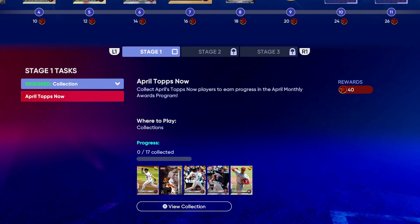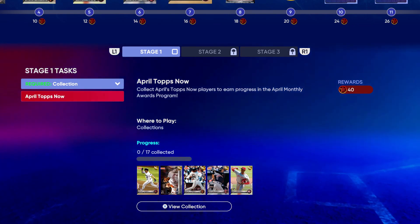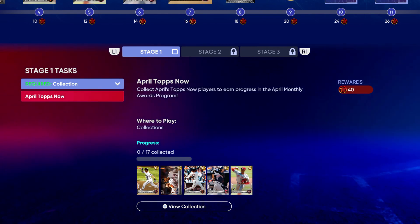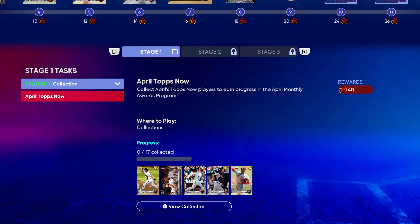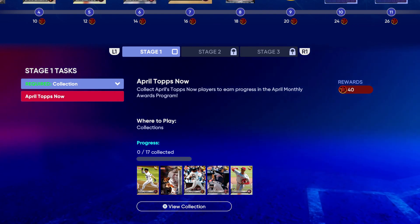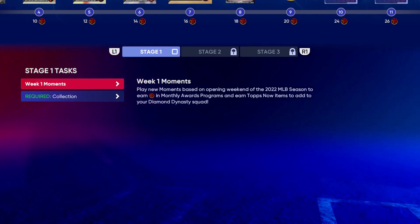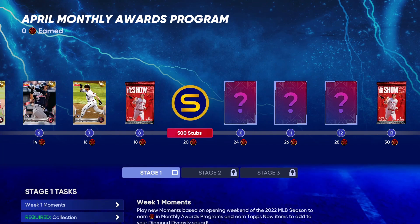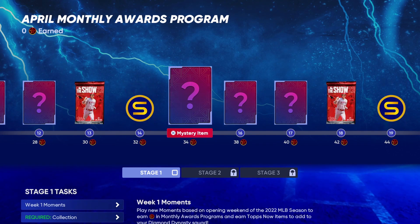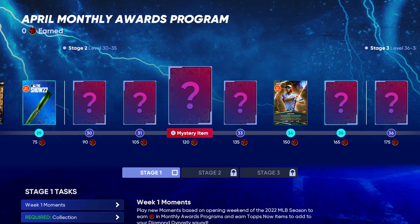Without those Tops Now cards you cannot get to stage two. Right now there are only five, but you're going to need to collect 17 of them total, so at some point there will be 17 Tops Now cards required to advance to stage two. Keep in mind these Tops Now cards can be sold on the market, but think carefully before selling them since you'll need them anyway. There are a couple of packs and stubs available through the program's rewards.